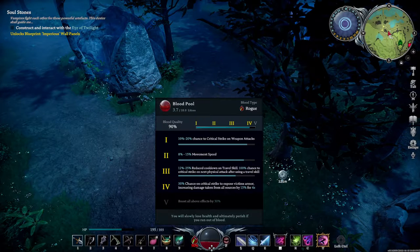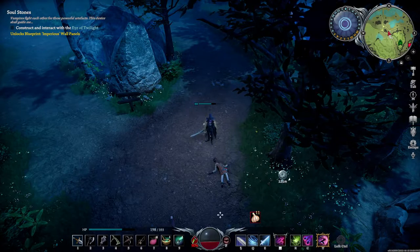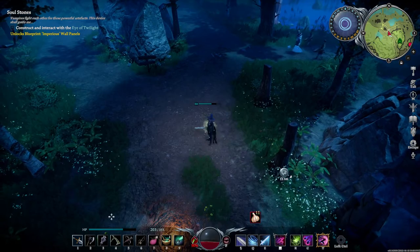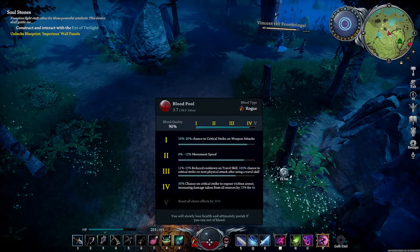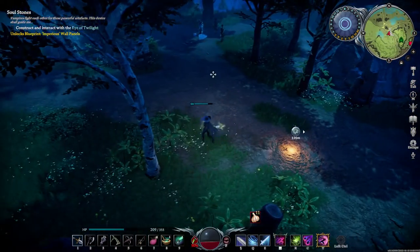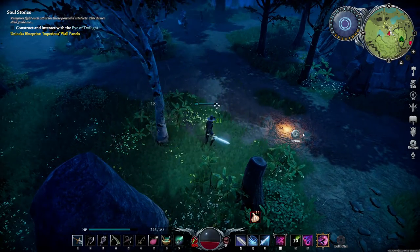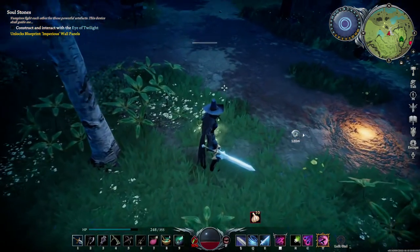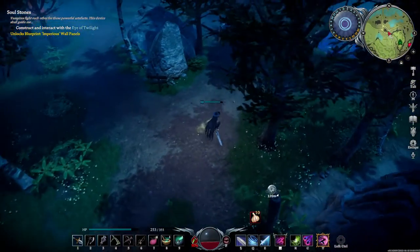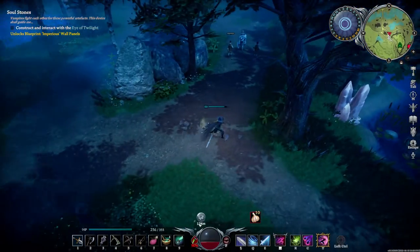Right now I've got blood quality 90, which is pretty good. I don't want to use the rest of that to heal. I want to keep my blood so that I don't have to replenish it with a crappier blood type. So you can just finish healing yourself with Purgatory, and you don't have to waste your high quality blood if you don't want to.